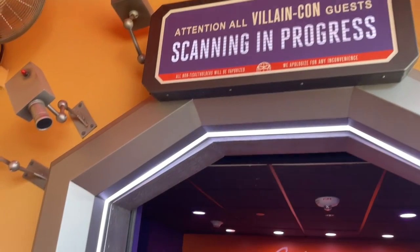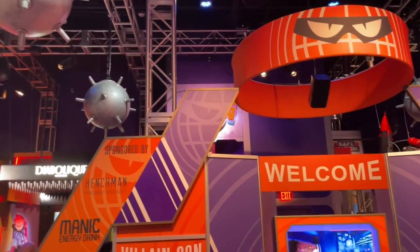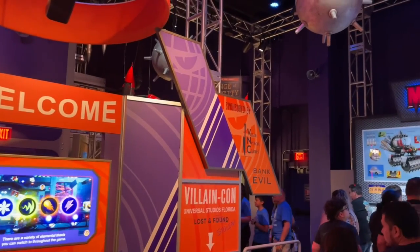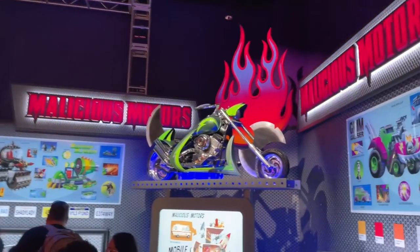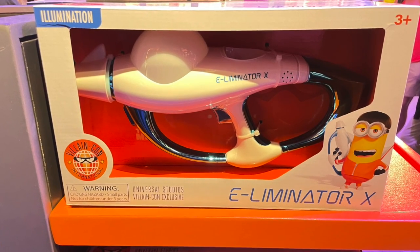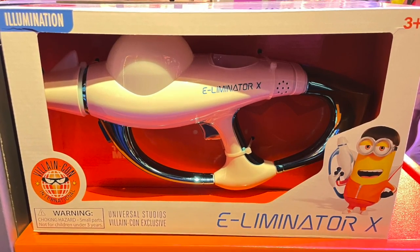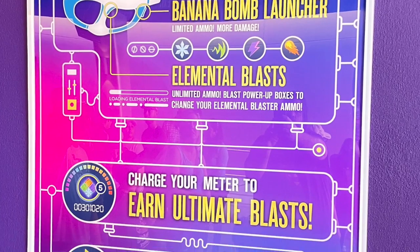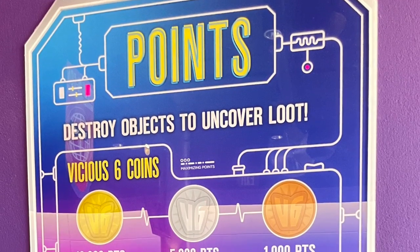And on this attraction, you are at the convention trying along with the Minions to impress a villain to get hired on as part of their gang. Much of what you see in this video is footage of the queue, since officially Universal does not allow filming on rides, though that's not always enforced. To impress the villains, you are given a gun called the Eliminator X. You shoot freeze rays and bananas and other projectiles at various moving targets flying across interactive screens, similar in some ways to the Disney attraction Toy Story Midway Mania.